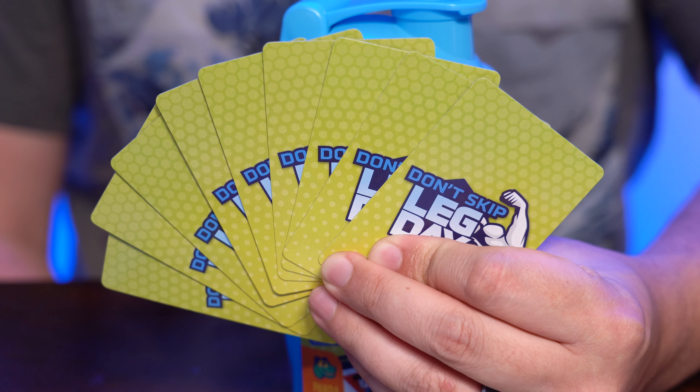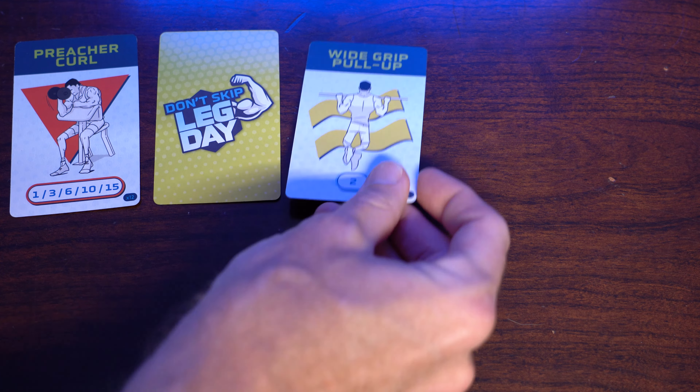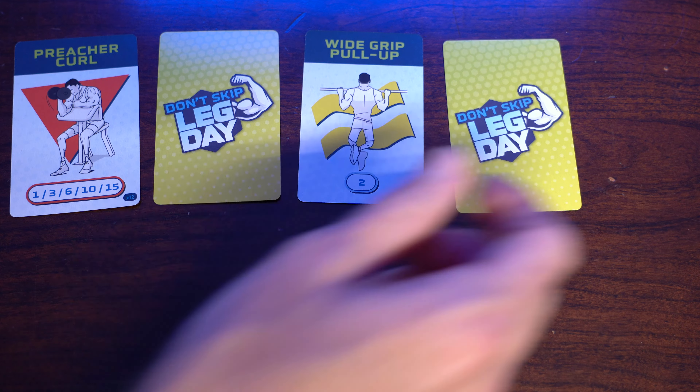The game takes place over two rounds, with each player starting off each round with nine cards, seven of which will be played. Players will choose a card and play it simultaneously with all players. In the first round, odd turns have their cards revealed, and the even turns have their cards played face down. In the second round, the opposite occurs, with the even turns revealing the cards.